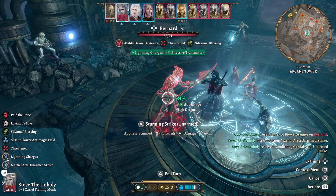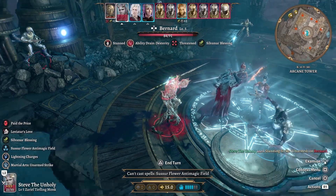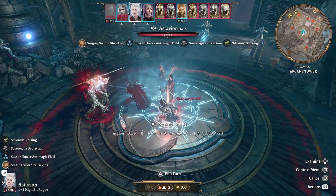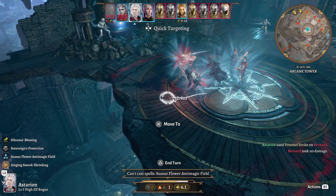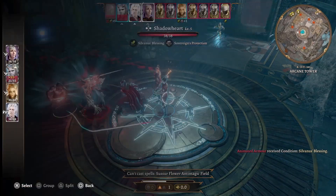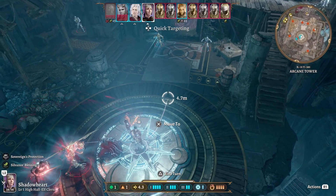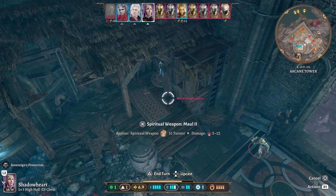That was a critical miss — holy shit. He's stunned now so he's got nothing to do. I forgot to shriek with Astarion, that sucks. Let's see if we can damage him — we want to keep aggro on Bernard and not on Shadowheart. Shadowheart needs to be able to do some damage. Let's go summon Spiritual Weapon and keep it on this guy.